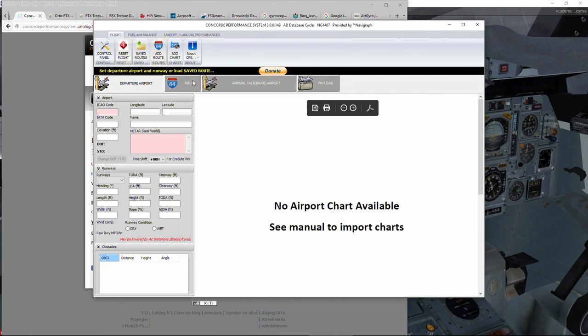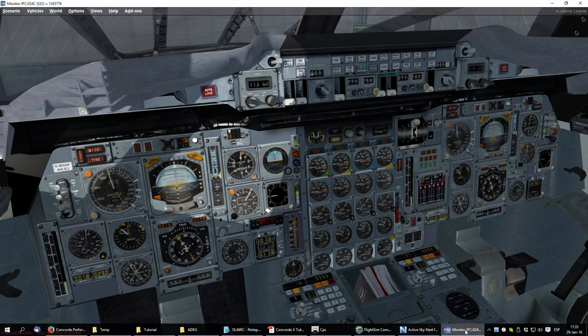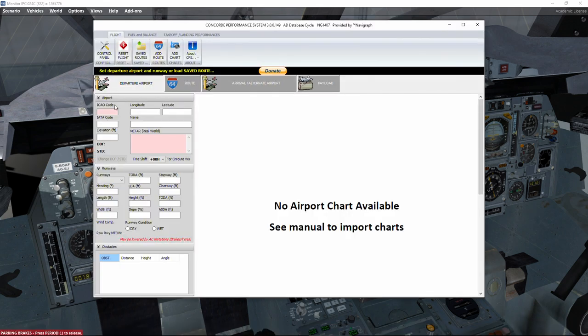Even though we already have all the necessary settings for departure, I am going to show you very quickly — without going into depth — what steps you need to follow to get all the calculations required for this London–New York route using Concorde Performance System.